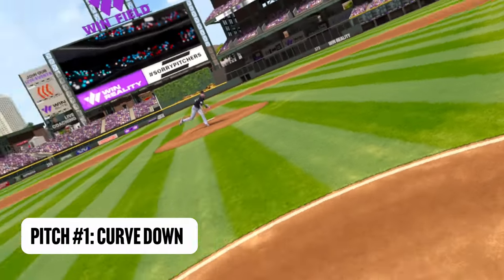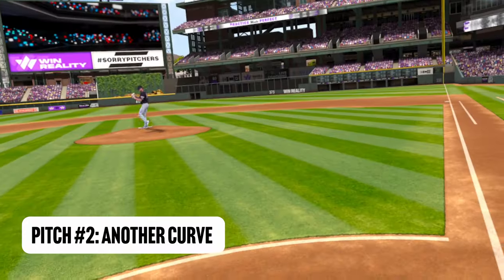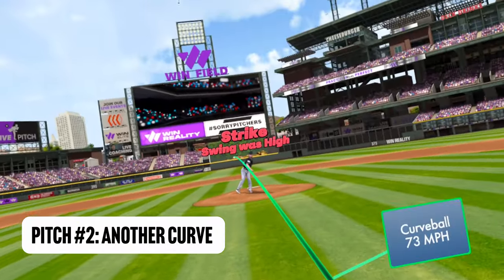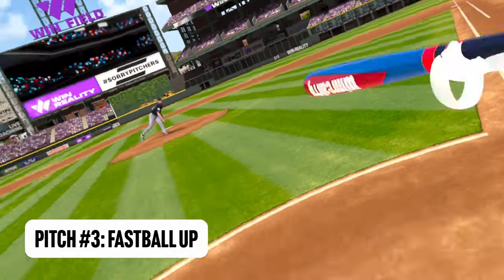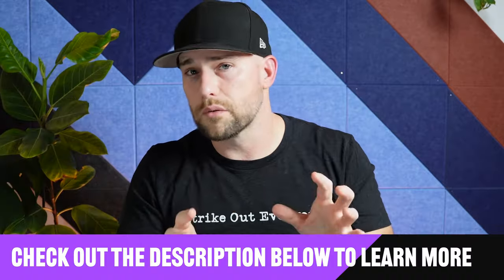For example: I just threw two changeups, they swung and missed the first one, then hooked the second one foul — what do I throw next? Maybe a curveball I can bounce, staying off-speed but adding a wrinkle. Or maybe they got close to that second changeup, so now I switch to fastball hard in, or fastball away. This app gives you extra reps thinking through pitch calling, and within a team practice it works great as a station where catchers, pitchers, and hitters get a more game-like calling experience.